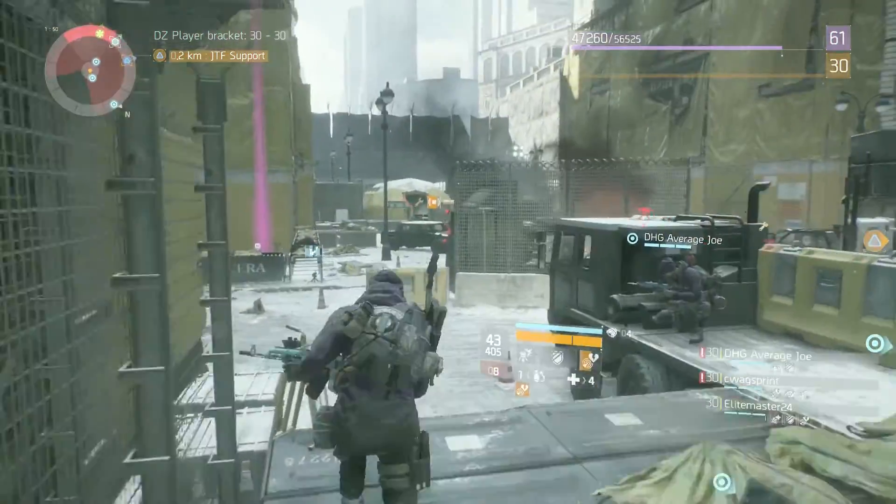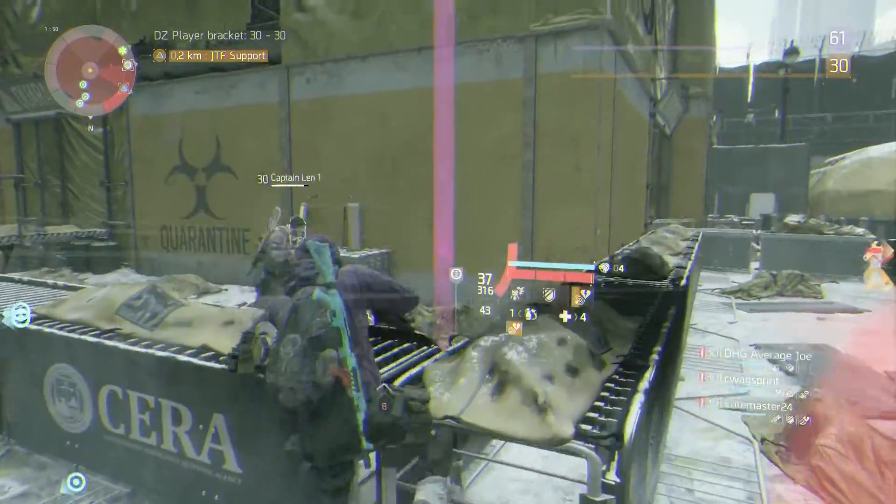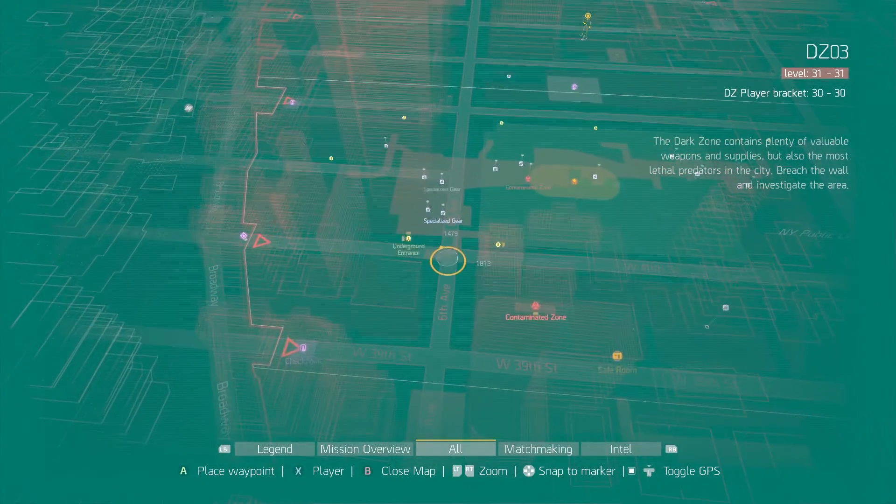The cleaners are fairly easy to deal with due to the explosives they are always carrying around. Once you've cleared out the area, be sure to grab the dark zone chest if it's up. Now we are going to be heading north on 6th Avenue for about two blocks.